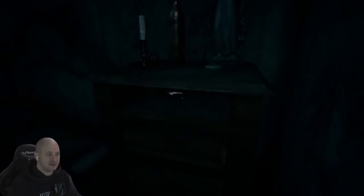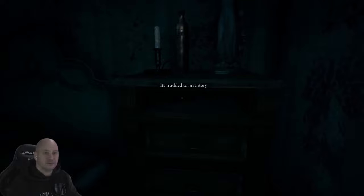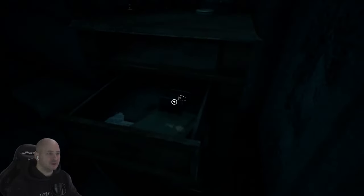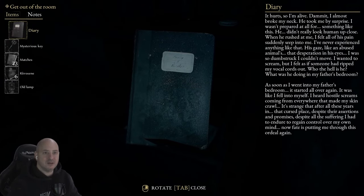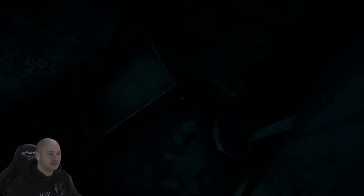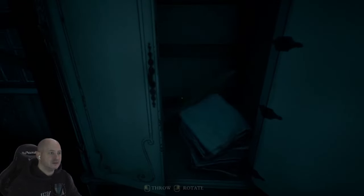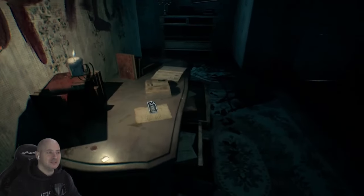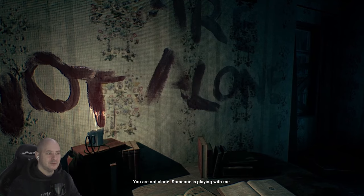I just saw something else in there. We've got a mysterious key, an old cap — might have been kerosene or something. There's a little piece of paper there. Nothing in the bottom one. Funny how you can pick loads of stuff up that you don't do anything with. There's a little piece of paper on there — let's have a look. 'Someone is playing with me.' Who is Maria? What was this about? What was the compensation for?